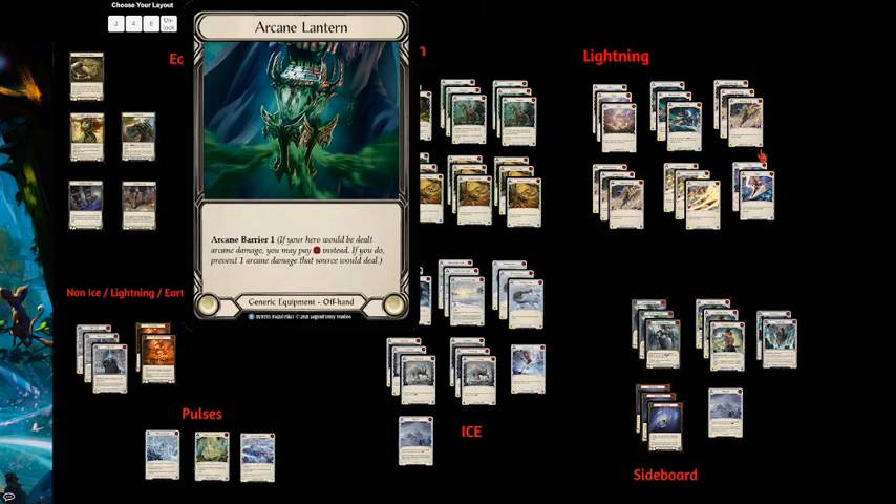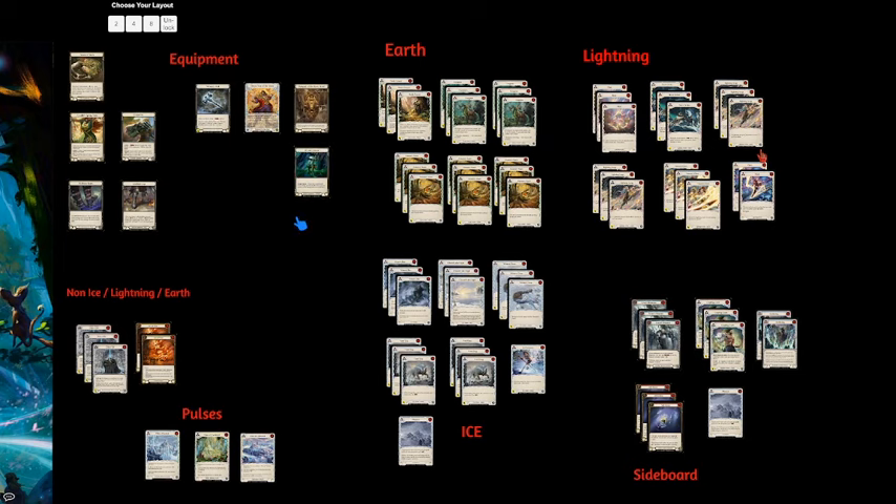The arcane lantern is pretty much for Kano only. I respect Kano too much — I have a Kano player in my local meta and another good one in my testing group. You never know when you're going to face Kano, so you should always bring in at least two or three arcane barrier. What's cool about this deck is you have two arcane barrier plus Crown, and Crown is still going to block arcane damage — so it's almost like you have three arcane barrier for that very first attack Kano throws out.